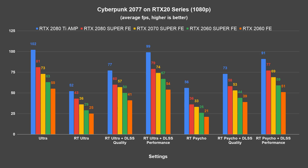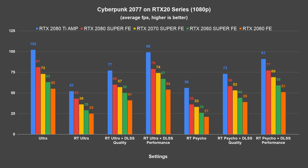At 1080p, all RTX 20 series cards can handle Cyberpunk, but if you're rocking a 2070 Super or above, you might want to stick with 1440p for a better experience. 1080p is more suited to the RTX 2060 Super and 2060, which can get decent frame rates with DLSS performance enabled and ray tracing set to high or medium.